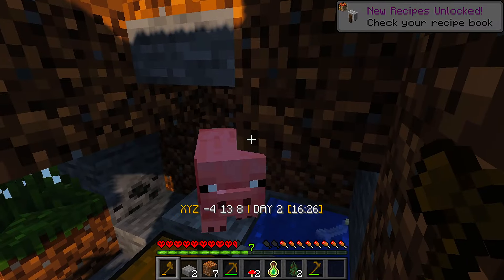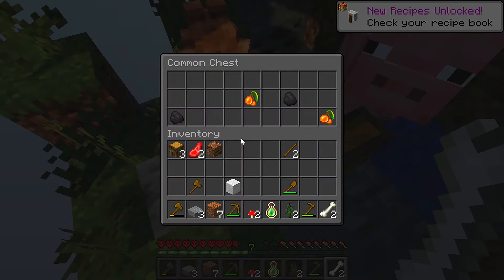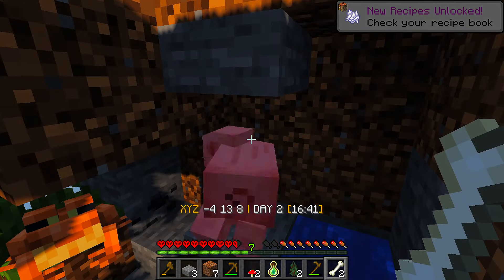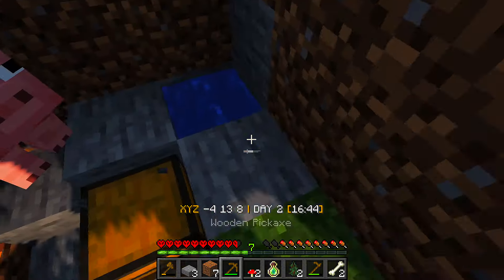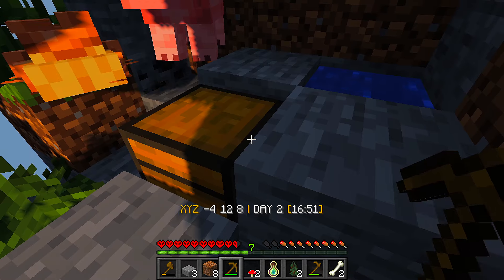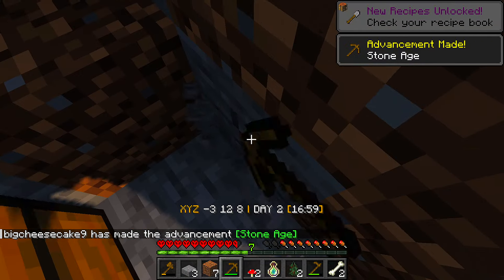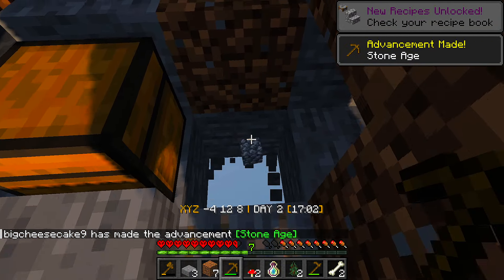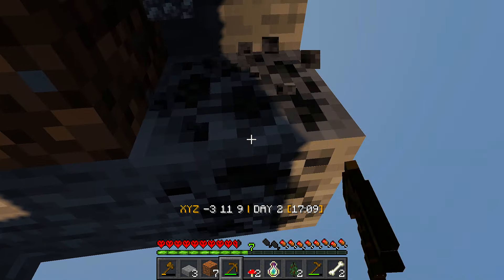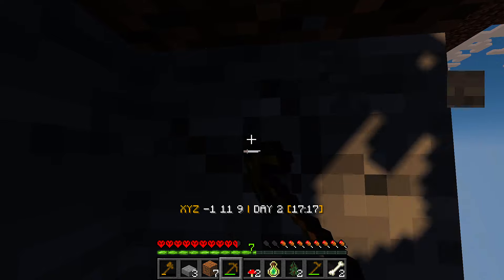Yeah! Boom baby - we've got ourselves a bit of bone, we've got ourselves a chest. Love myself some glow berries - it must have known I've been here. A bit of coal - we need that. That's a half slab. A bit of iron. Oh, the water's going to go flying everywhere. We need a stone for stone tools and for better weapons. Let's have a bit of coal - oh, that's taking some ice because it's cold.